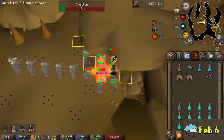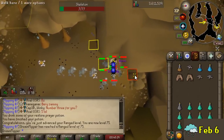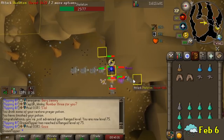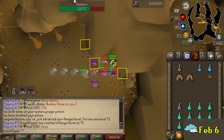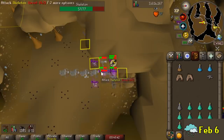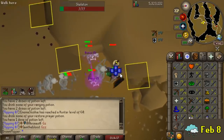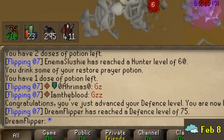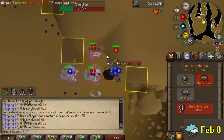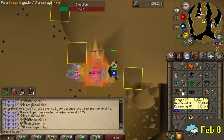We're back at the Monkey Madness 1 tunnels. We just hit 75 ranged, chinning on defensive mode. My ultimate goal is to get 80 ranged and 75 defense, because that will be enough to equip the Elysian Spirit Shield and the Pegasian boots — both items I'm looking to pick up soon. The Pegasians are pretty cheap in comparison so I'll grab those as soon as possible. After throwing chins for quite a while, 75 defense is done — the main requirement I wanted to get out of the way. We'll have to go higher eventually since the Torva Full Helm requires 80 defense.